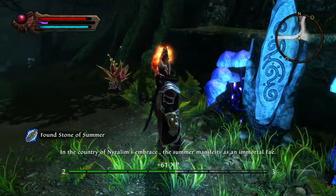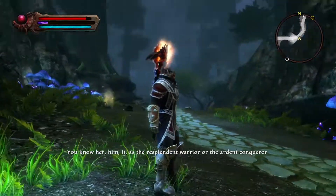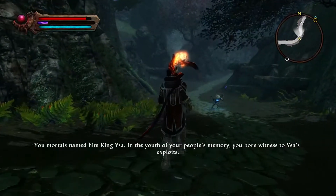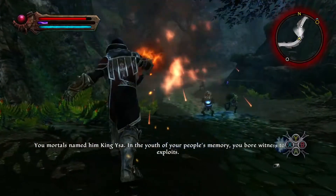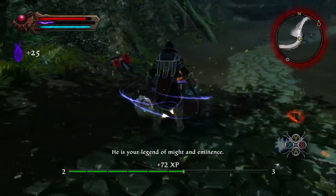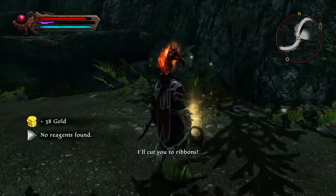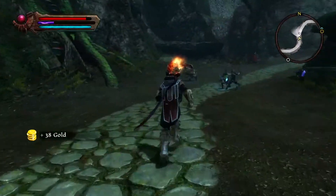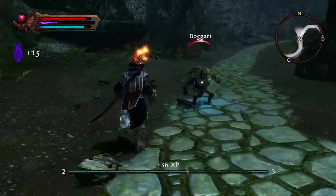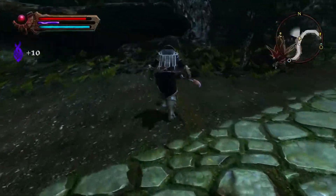In the country of Niralim's Embrace, the summer manifests as an immortal Fey — you know her, him, it as the Resplendent Warrior or the Ardent Conqueror. You mortals named him King Isa. In the youth of your people's memory you bore witness to Isa's exploits — he is your legend of might and eminence. Come, listen to a tale of Isa and own the god-storm, the Withering War. I do enjoy the occasional bit of lore being spoken to me.